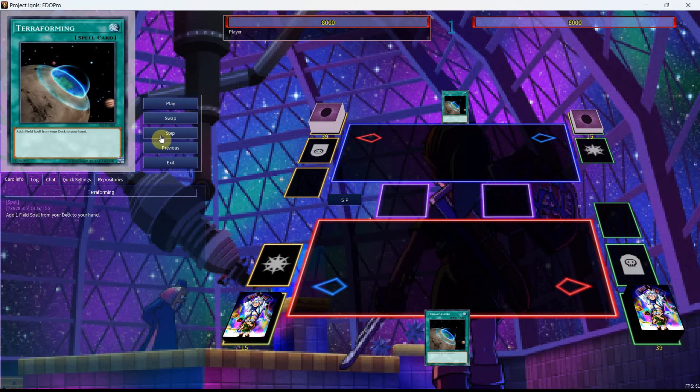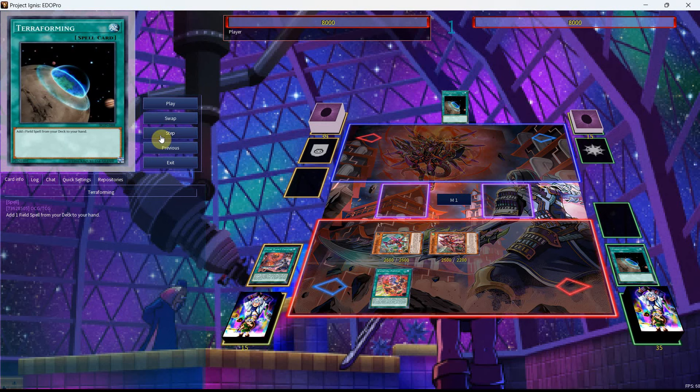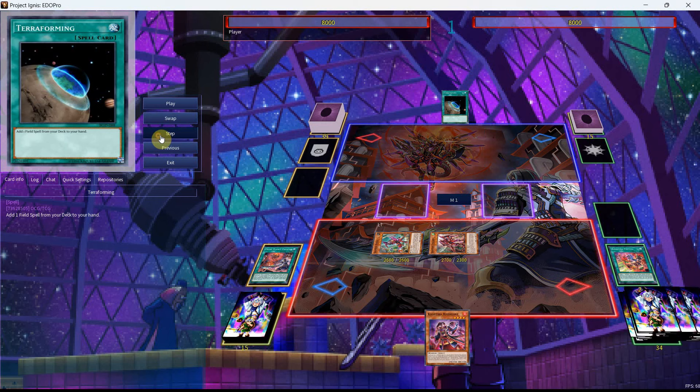Now the cool thing about Kashtira Raid Raptor, beyond its going-second capabilities with Fenrir and the Unicorn being able to potentially show what you're playing against — with its ability to banish a card from your opponent's extra deck face down — because it's a one-card combo, we have access into a lot of cool stuff. We're going to add ourselves the Kashtira Papayos. You'll also notice that we were able to use either Terraforming, the Field Spell, or Unicorn to get to this, but there's also another way you can do this with Kashtira Fenrir on its own that I'll show after, and we're going to use the effect of Fenrir to get ourselves the Riseheart.